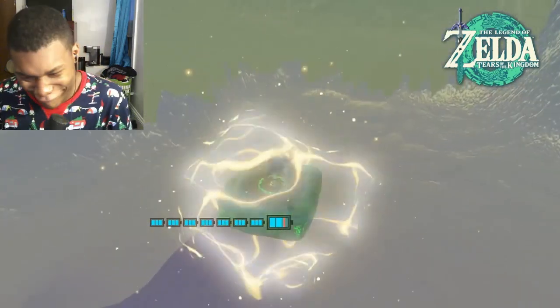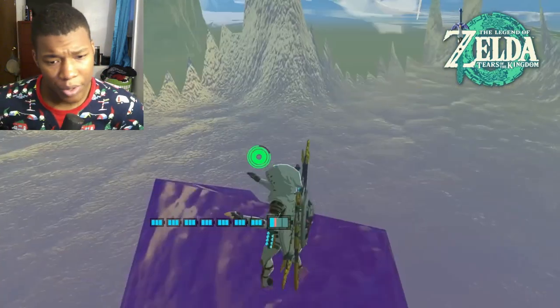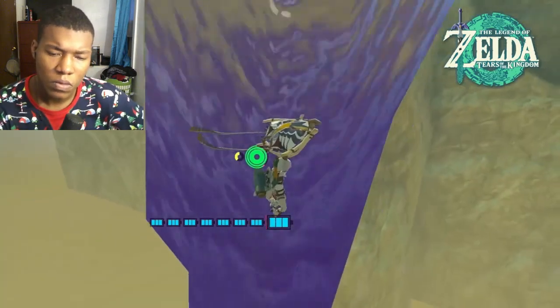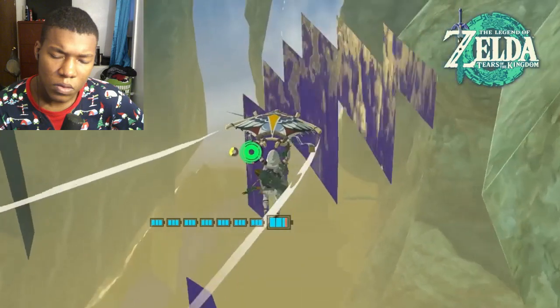Players may remember from Breath of the Wild that there used to be a hidden liquid terrain called poison water. Most of it was removed going from Breath of the Wild to Tears of the Kingdom, but some patches still exist in the sequel, such as near Dragon Bone Mire. Because the poison water properties were removed, it doesn't actually hurt you.